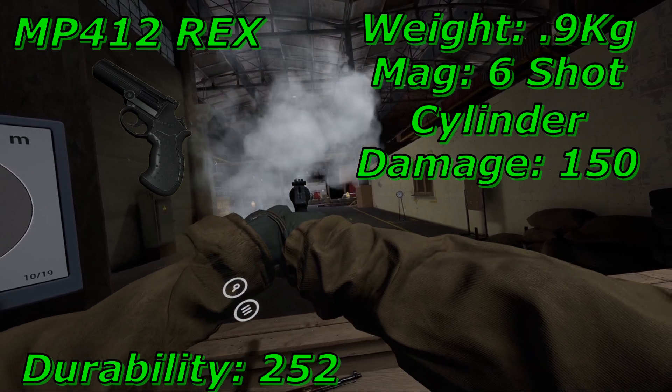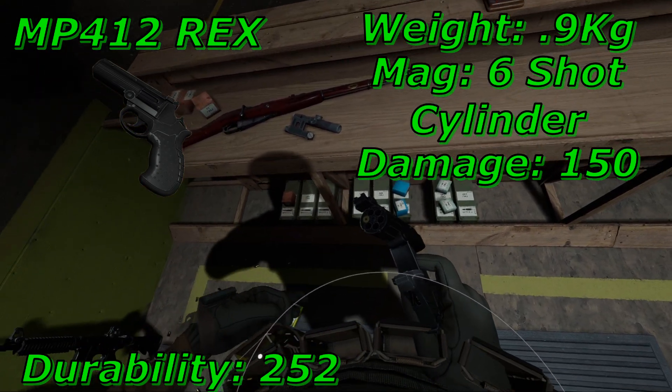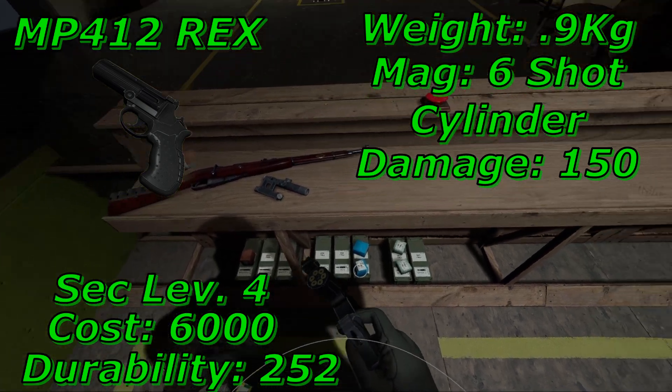From 100 to 50 durability it will take 252 shots, or 42 full cylinders of ammo. The iron sights are pretty decent, definitely not bad. It has a price of 6,000 and is unlocked at security level 4.